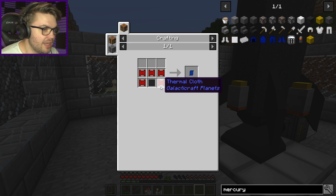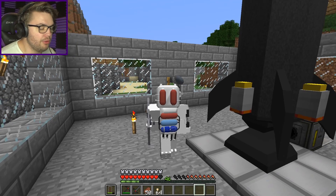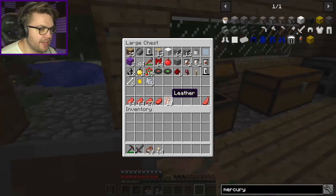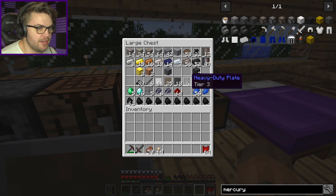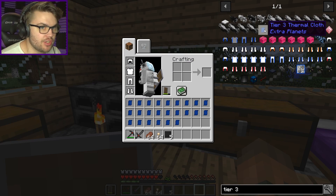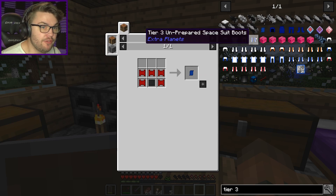I'm pretty sure if I get out of this view I have some thermal padding left over, so I should just make that — put that straight into T2. What do I need to compress? I used all my dash, didn't I? God damn — I have to keep compressing dash. Oh boy, this has been a nightmare. Making T3 stuff is so expensive. The fabric doesn't stack, and you have to use five thermal cloths for one dash.